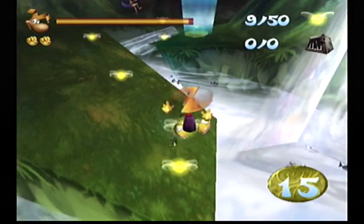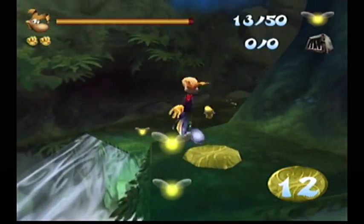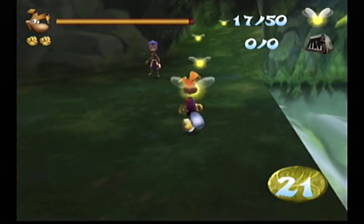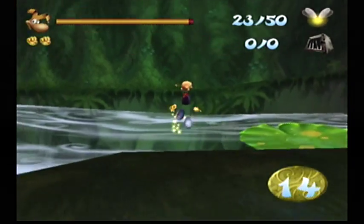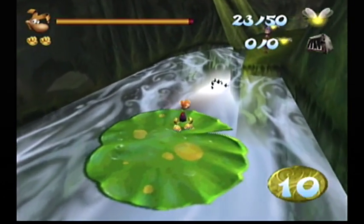So yeah, if completing the Walk of Life gave us more max health, then the Walk of Power is of course going to give us a stronger fist — which we already have. But it'll at least give it to us for one more hit. And besides, we need to get these lums anyways.